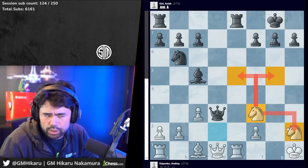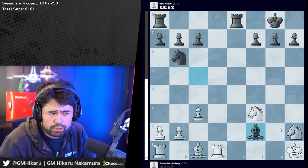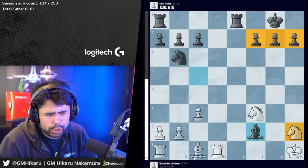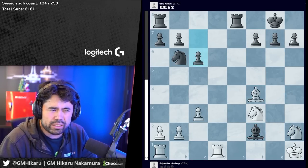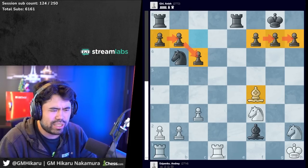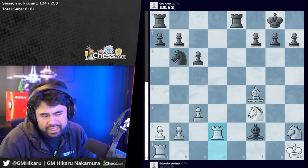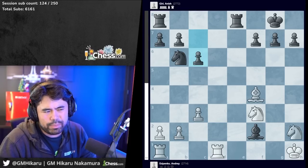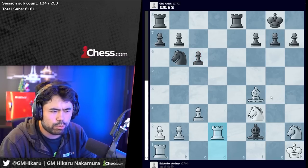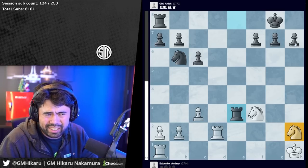Esipenko plays the much more natural-looking knight d to f3 — more active on f3, and it guards the knight on h2. However after queen takes d1, rook takes d1, black now captures the pawn on f2 and has three pawns on the kingside for this lone knight on h2. After bishop f4, c6, there really are no weaknesses — all these pawns are very safe on the kingside, and the pawns on the queenside are also very compact. So even though white has the extra knight, it's not easy to target these black pawns.